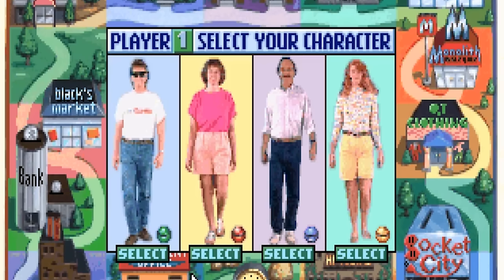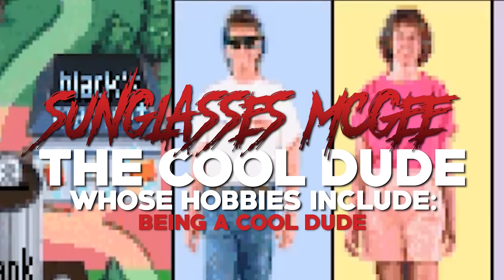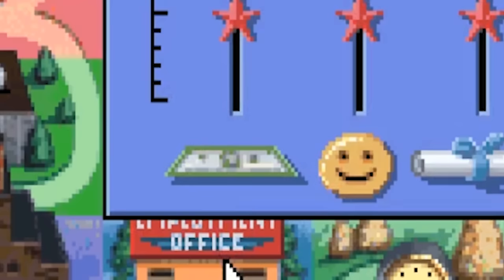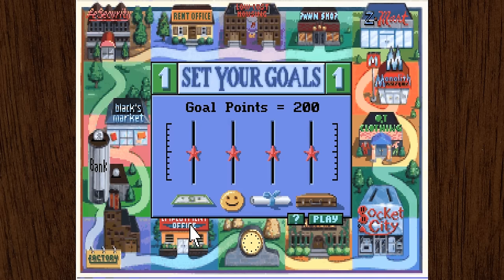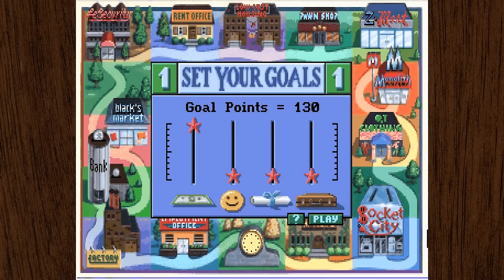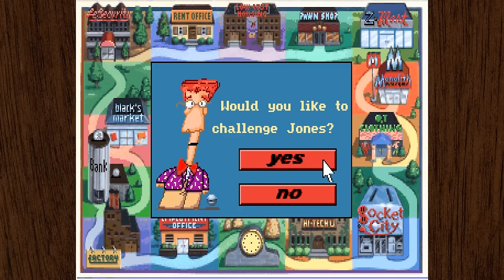There are four characters we can choose from. I've unofficially named them Susan, Dave, Lacey, and Sunglasses McGee — the cool dude whose hobbies include being a cool dude. Once we've selected a character, we get to set our goals. There are four areas of life: Wealth, Happiness, Education, and Briefcase. We're just gonna focus on wealth, because Sunglasses McGee is all about the bills. We also get an option to play against Jones, who is quite in the fast lane — it's the title of the game.